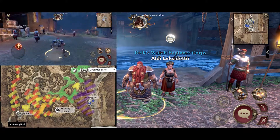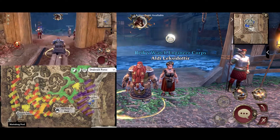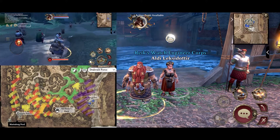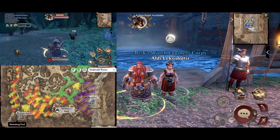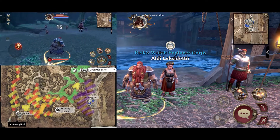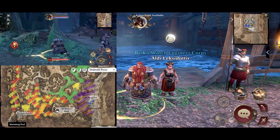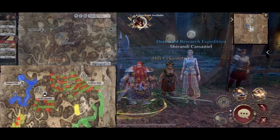First up will be two classes together: the Engineer, farming reputation for the Reich's Watch Engineer Corps, and the Slayer, farming reputation for the Dracwald Doom Seekers. These classes are coated in purple and brown on the map. Both of their reputations can only be farmed through one mob — this mob is called the Un-gore Flanker, and they are located just outside of Reich's Watch Fort on the southeastern section of the map. Both class vendors are located within the walls of Reich's Watch Fort. As a side note, as far as the recording of this video only the Flankers will provide you with rep.